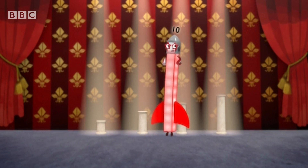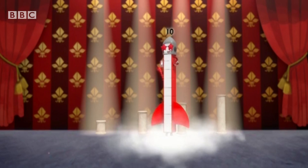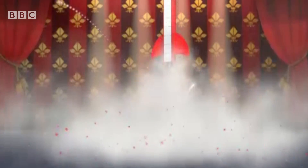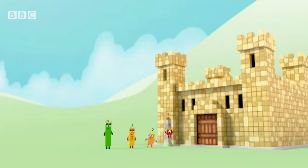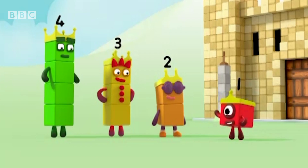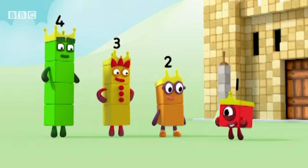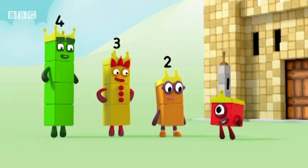Ten, nine, eight, seven, six, five, four, three, two, one — blast off! Four, three, two, one! What an adventure! We may be little numbers, but when we work together, we're still the kings and queens of the castle.